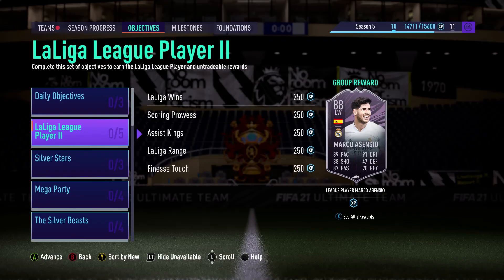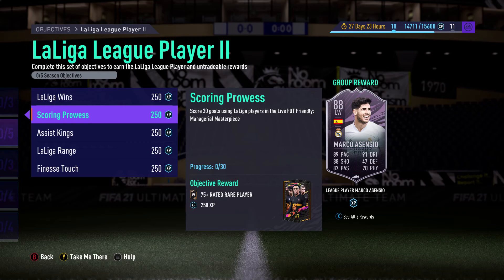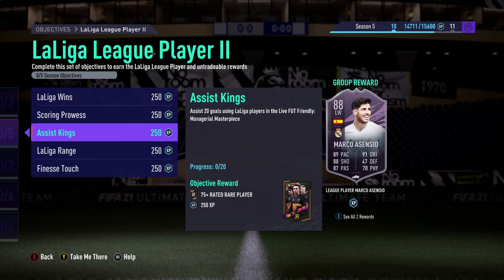Right then guys, to get this player Ascensio from LaLiga, you need to win 15 matches using only LaLiga Players in a Starting 11 in Lifefoot Friendly Manager Masterpiece. I will be streaming myself unlocking this card on Twitch, so make sure you guys tune in — the streams are back. Link to my Twitch is in the description box down below. Then we have score 30 goals using LaLiga Players in Lifefoot Friendly Manager Masterpiece. That can be using one or two LaLiga Players — that's absolutely fine — or you can do it whilst using all 11. Assist 20 as well.